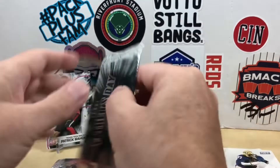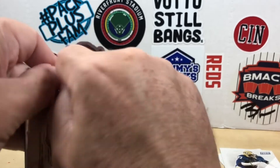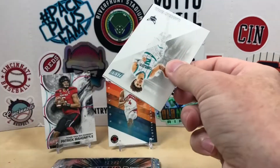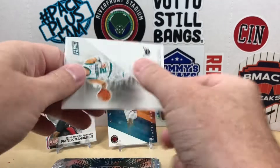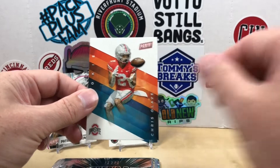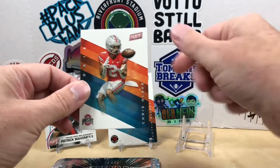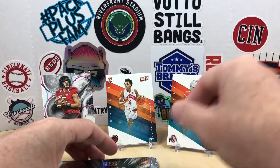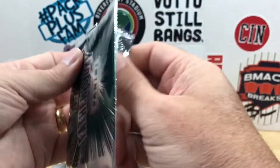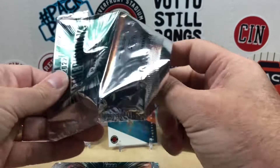Looks like maybe one base and then one insert — I think native rookies are considered inserts. Oh nice, we have a LaMelo Ball and then a rookie of Chris Olave. Halfway through — awesome to pull an auto out of here.